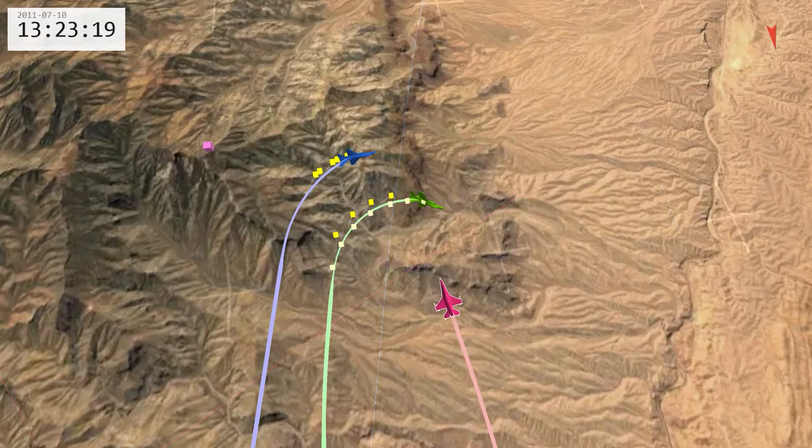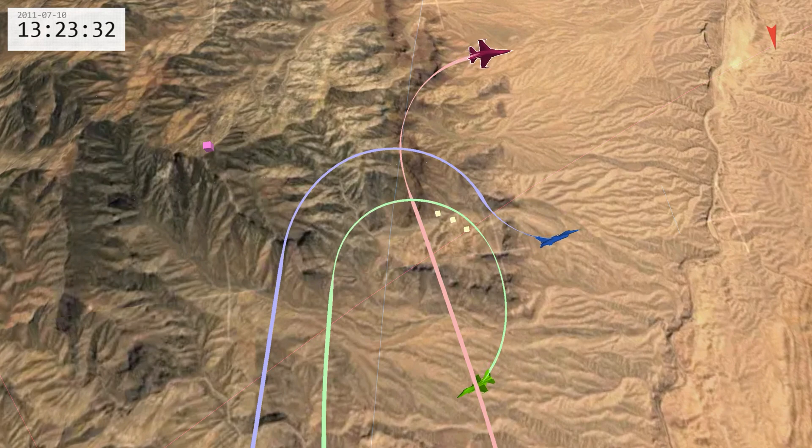Let's see this on tack view. In this rear quarter set, the far or blue fighter has picked up a bandit. Directive break right comms has set the initial reaction. We see the bandit attempt to drive to the outside, but has insufficient turning room to convert to a low aspect position. The blue fighter recognizes the reversal cues, calls engaged, and takes the bandit one circle, effectively establishing out of phase flow. The supporting green fighter is focused on his best two-circle game plan to position himself for timely weapon support.